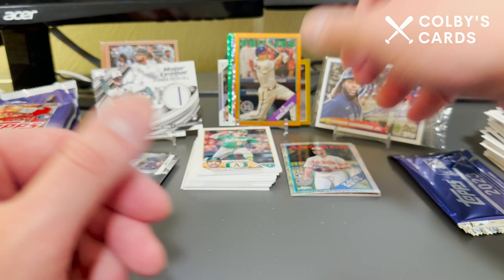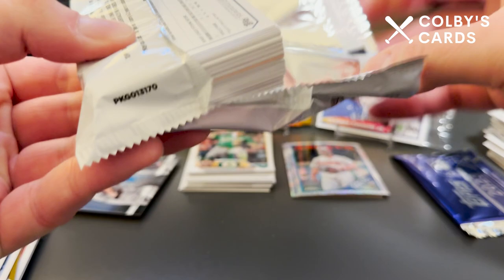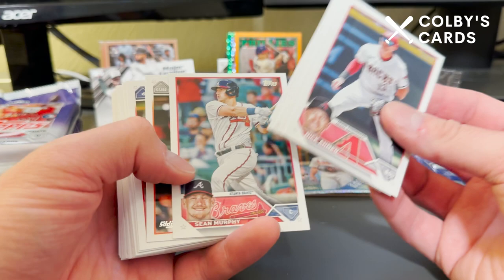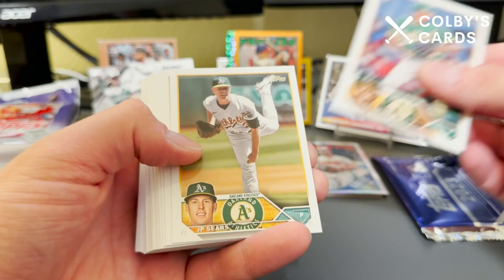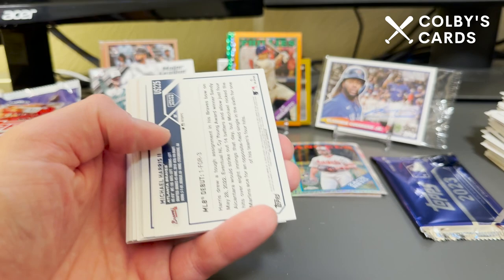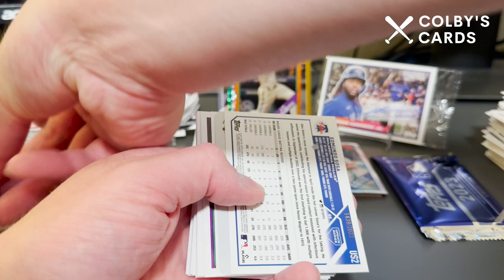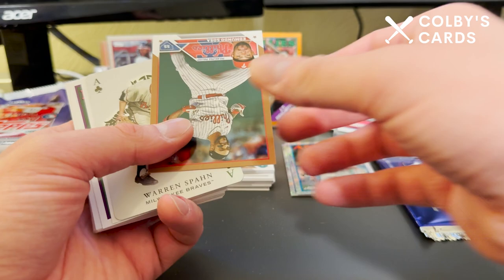We still have four packs left. We did uncover both our relics, and we know our autograph is in that stack. My other thought was I'm pretty excited because Starling Marte — my main PC player — does have an '88 design silver pack autograph, so I'm excited to potentially get that. If I don't hit it in this box I'll probably go pick it up on eBay. Here's a nice rainbow foil of Michael Harris II rookie debut — really nice card. A gold card of Edmundo Sosa out of 2023.